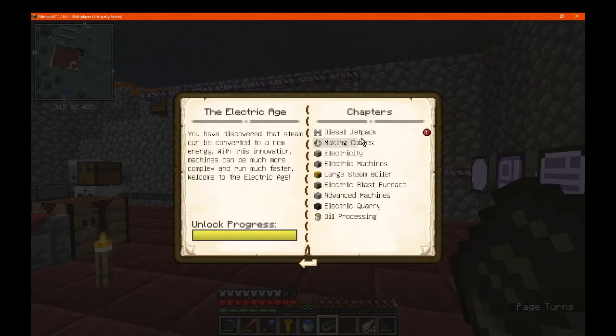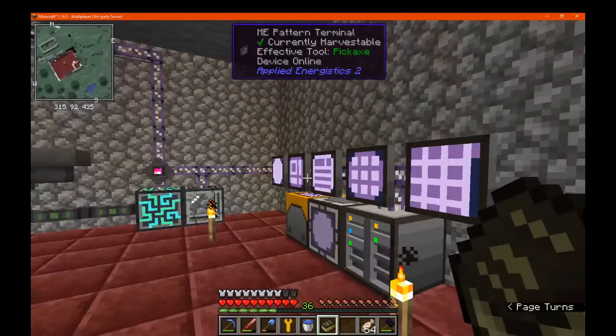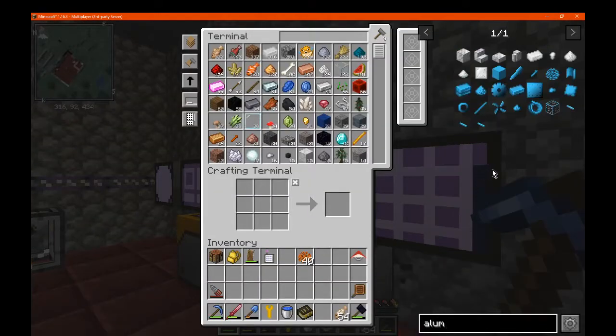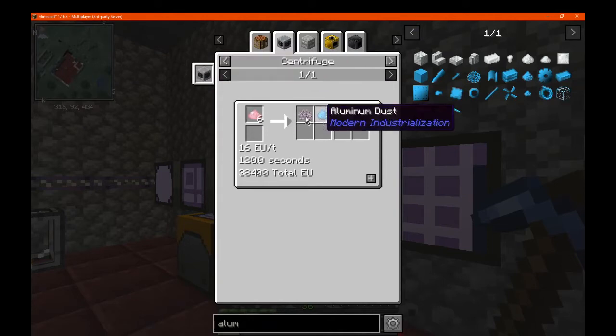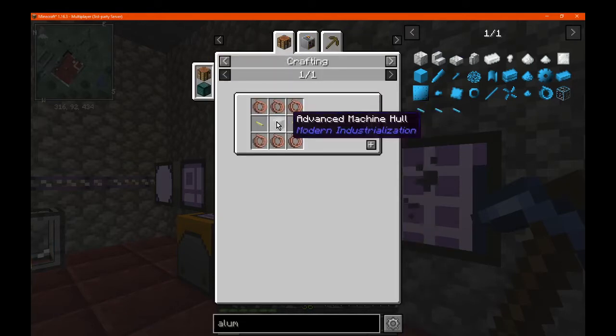We'll just cycle through these real quick: oil processing with a jet pack, which we're way off — we don't have enough aluminium yet because I have to actually find it. Or can you get it by oil processing? I think you can. Dust centrifuge maybe. Ruby — which I don't have access to. Titanium, bauxite — we can though. Electrolyzer, that's possible.